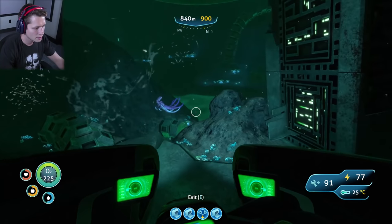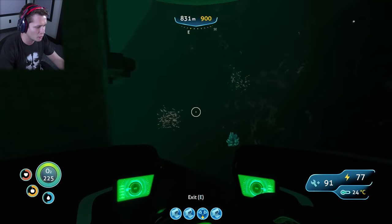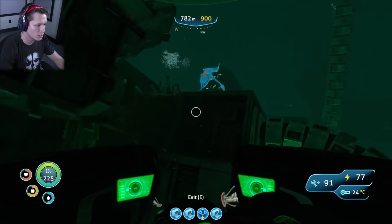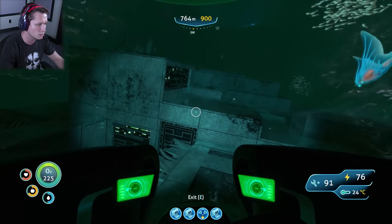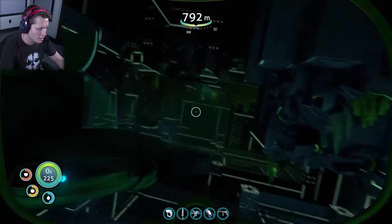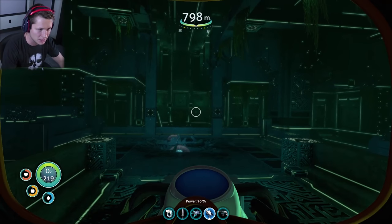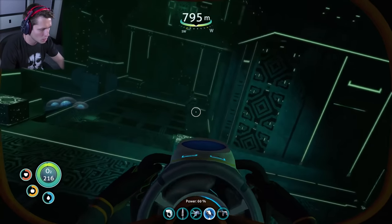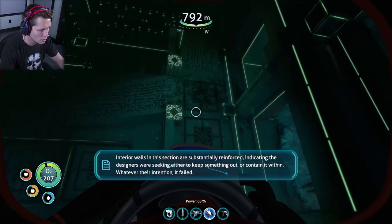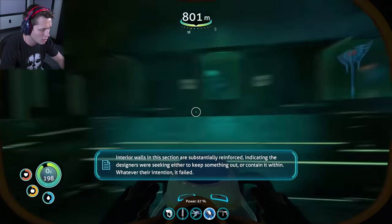Don't want storage, just one inside. I remember the first time we saw a warper and I freaked out. We haven't run into many of them since, but I feel like they don't really mess with you too hard. Is this the entrance right here? I think it might be. We've got a cube. I'm going to save a lot through this episode because I really don't want to mess anything up. These are substantially reinforced, indicating the designers were seeking either to keep something out or contain it within - whatever their intention, it clearly failed.